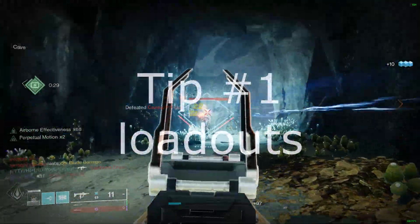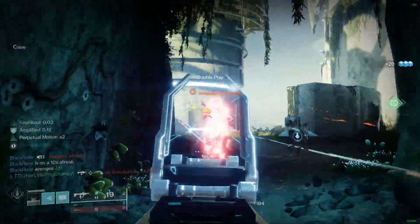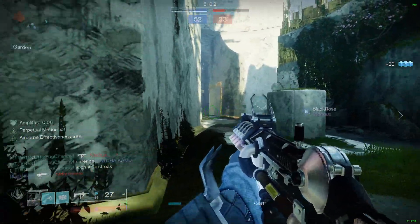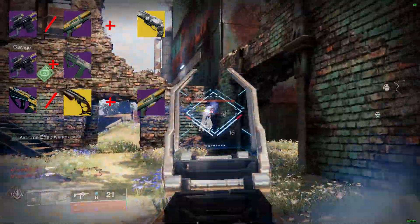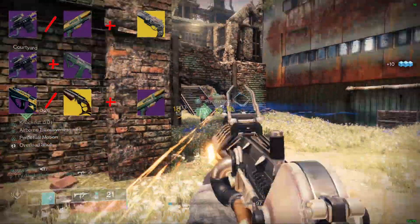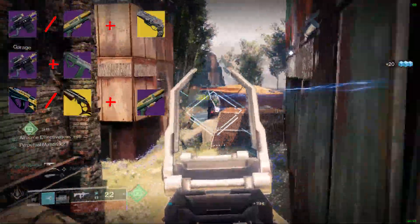Starting off with number one on the list: choosing the right loadout. How can you win if you're using a fork to kill people? Arguably, one of the most important things in PvP is your loadout. Mainly, you want to choose weapons that complement each other. Some examples are snipers and shotguns with a 140 hand cannon, snipers and SMGs, and scouts and pulse rifles with a shotgun. The idea is to have your other gun cover the weakness of your main gun so they pair well with each other.